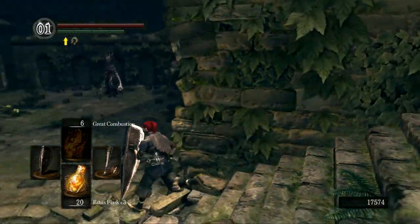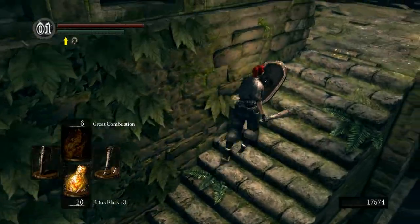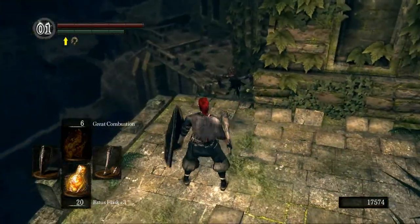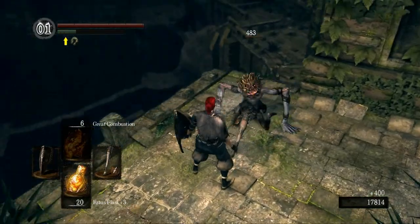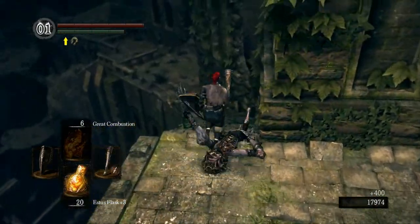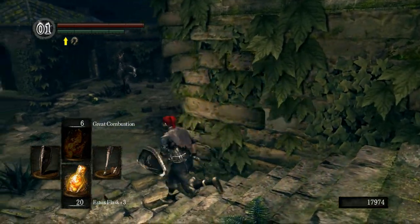These guys aren't a huge threat — you can block all their stuff pretty easily. I'm going up here to fight this one because I don't want to risk falling off. Leap attacks are effective because they kill in one hit, and I don't want to leap and get bumped off the edge.